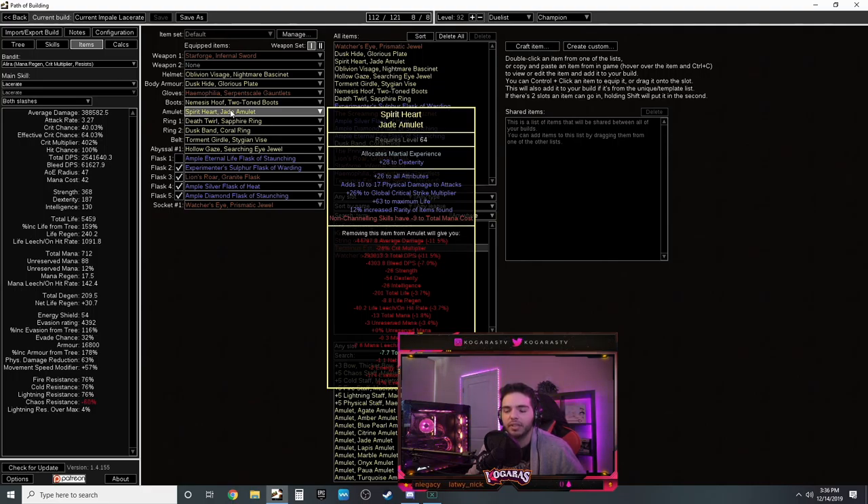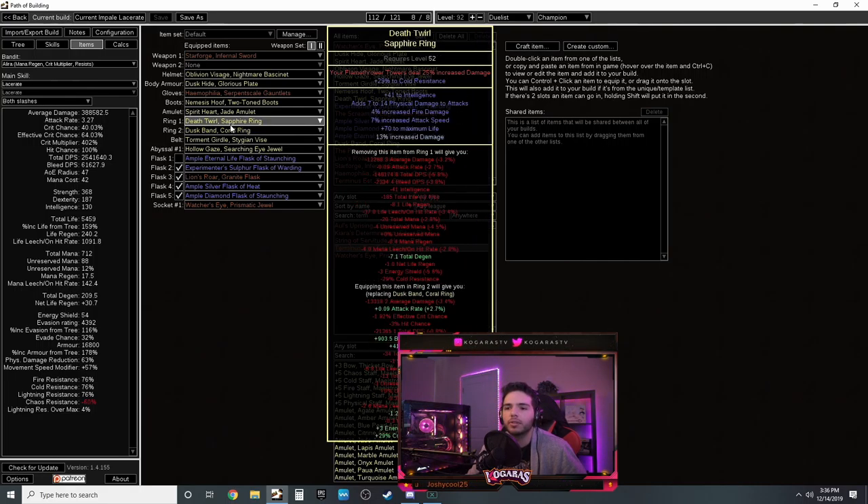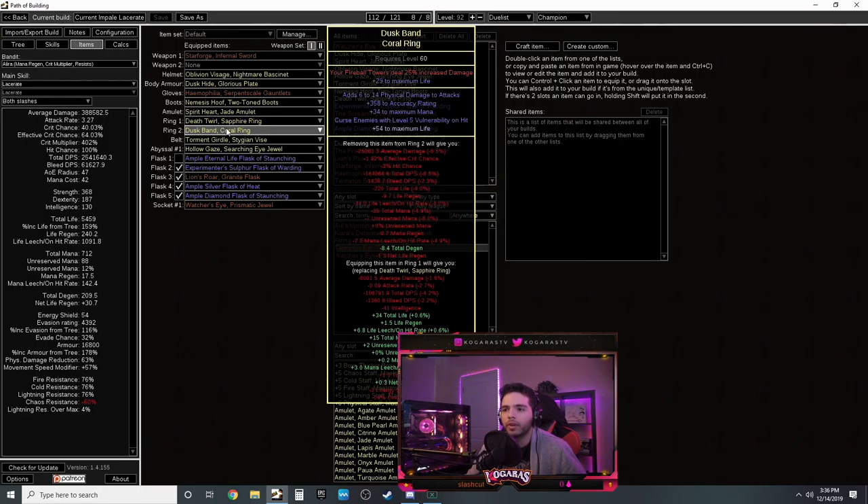Boots: life, resistances, movement speed. You can craft movement speed since you'll be Leap Slamming with a lot of attack speed so you don't actually need it - don't overpay for it. Get strength if needed. Amulet: dexterity and intelligence, physical damage, crit multi, and try to get an open prefix to craft 'non-channelling skills have minus 9 to mana cost' - that helps a lot. You can also craft it on a ring.